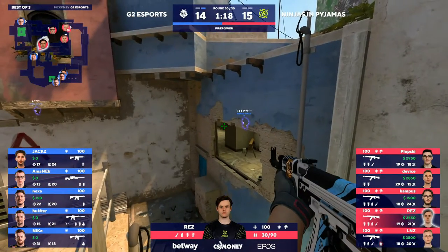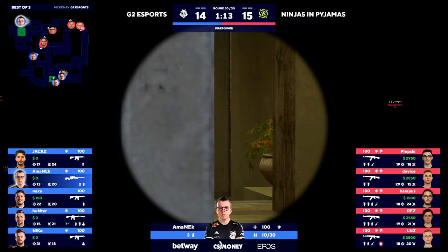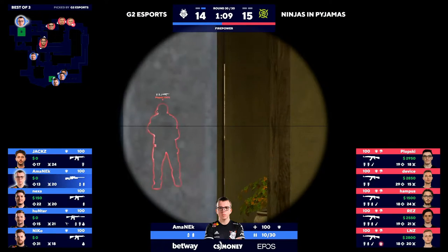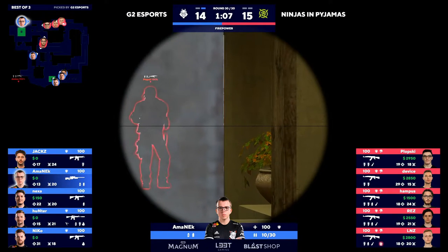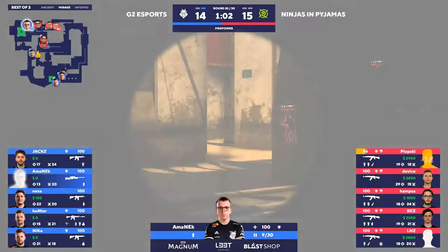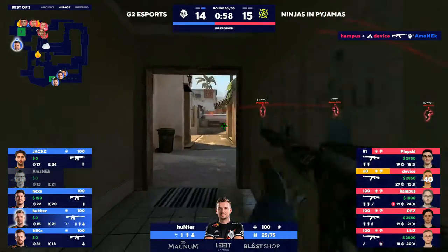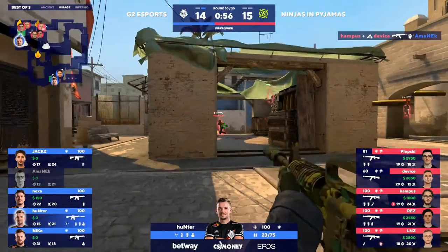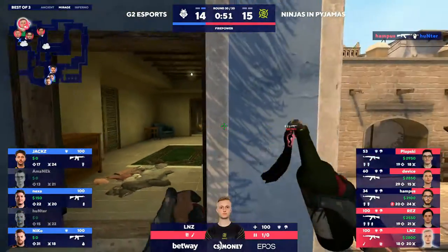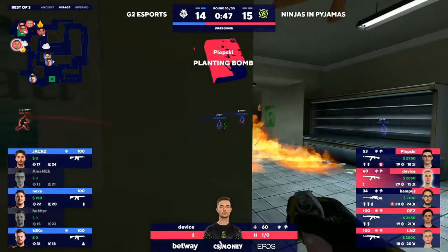Rez hoping for someone to walk through — they've got to be happy with the positioning on catwalk, relocating into a B split. Lnz is just checking for a flank in T spawn — it's not there. Amanek spotted a body — not sure if he's going to call for rotation just yet, a little bit slow on the trigger. Molotov is going to keep the pace down. Amanek goes down and that bomb site is really vulnerable at the moment. Hunter on his own fighting the entire NIP squad and he will go down. Five-on-three — Linus staying up here, the bomb is going to be planted now.